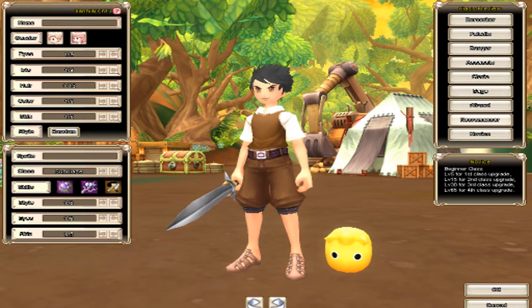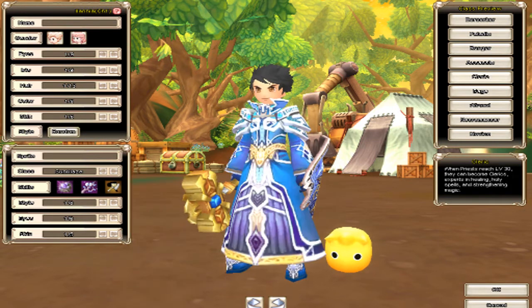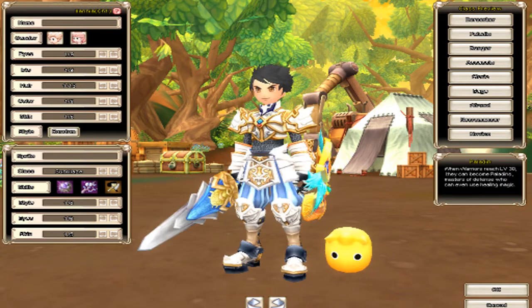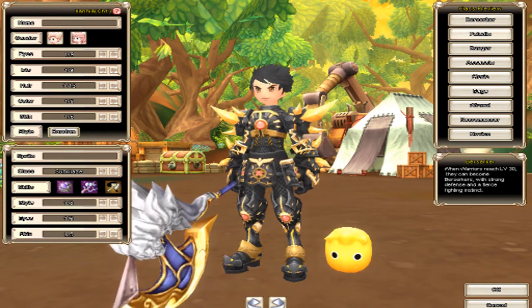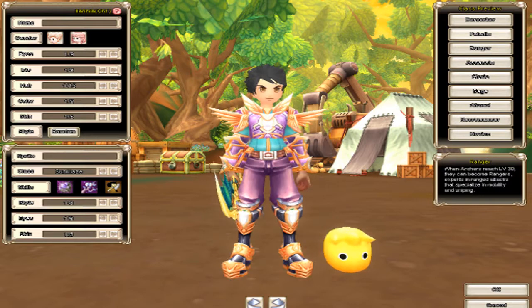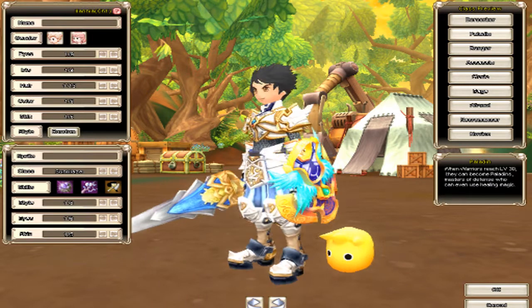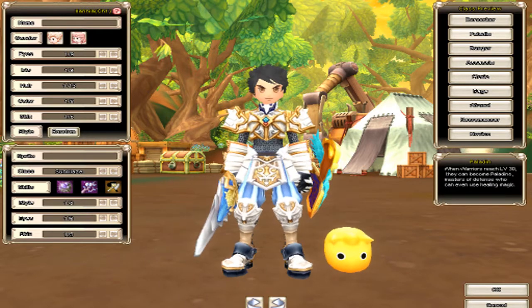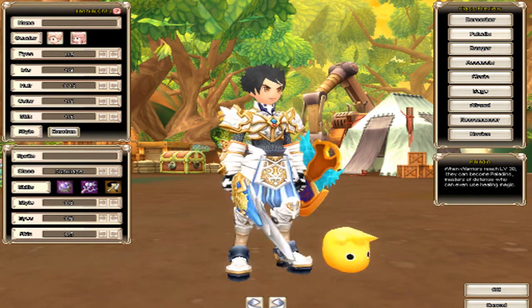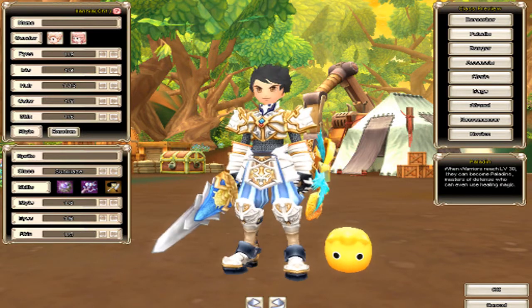At level 1 you start as a novice, and you don't actually get to pick your class until level 5. The classes break up into a necromancer, a wizard, a sage, a cleric, an assassin, a ranger, a paladin, and a berserker. You don't actually get to play these more specific classes until you reach level 30. My goal in this series — I haven't decided how far I'm really going to go — but I want to become a paladin. As I mentioned in my previous videos, tanking is something that has just come naturally to me, so I figured I'd give it a shot.